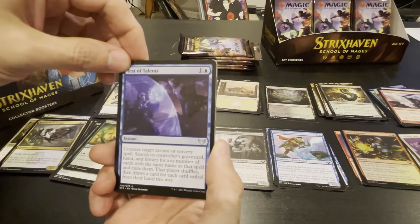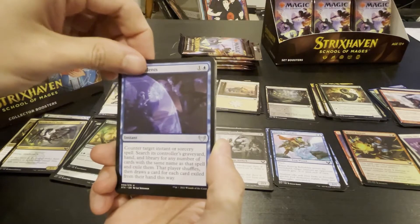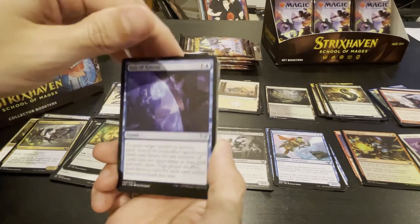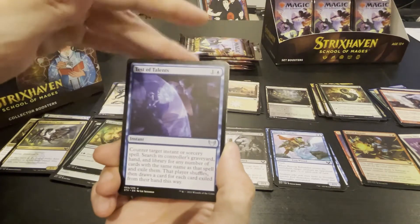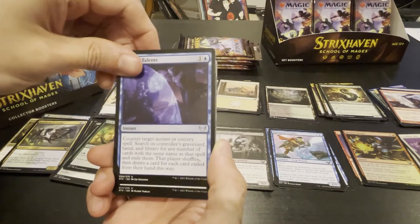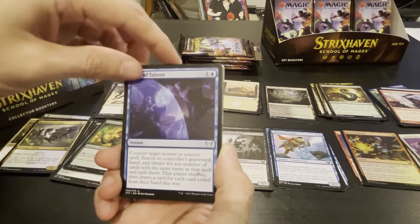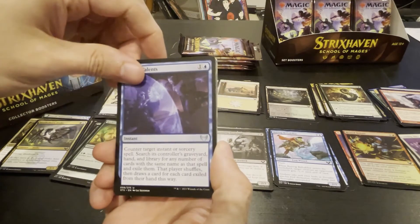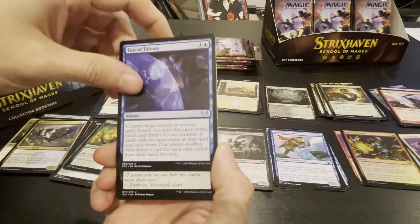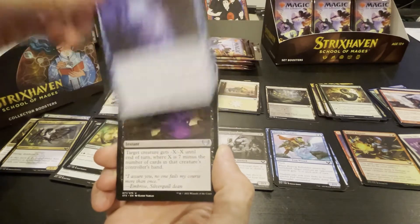Test of Talents — counter target instant or sorcery spell for two; search its controller's graveyard, hand, and library for any number of cards with the same name as that spell, then exile them. It's basically... that's not bad at all. How much does Negate cost? Two — for pretty much the same thing. With Negate you can target non-creature anything. So that's pretty good, especially against Tim's blue-red burn deck which has no creatures in it.